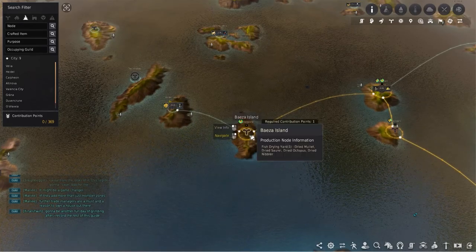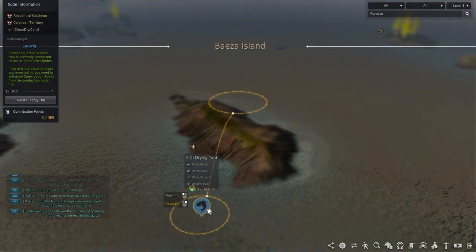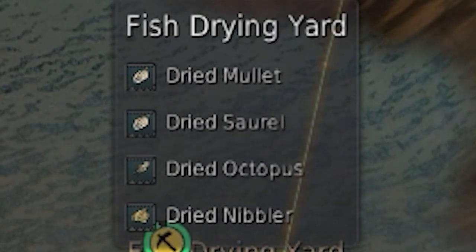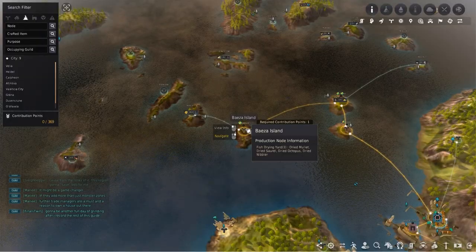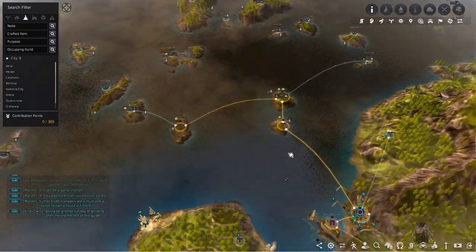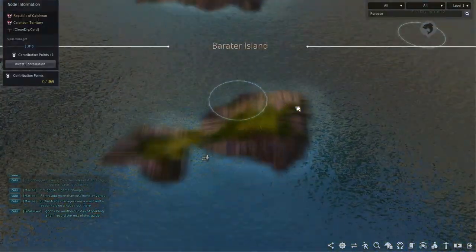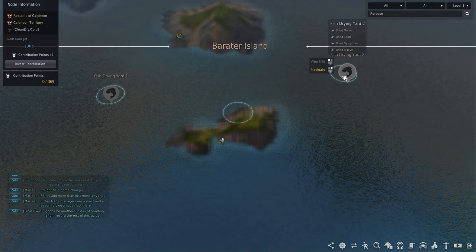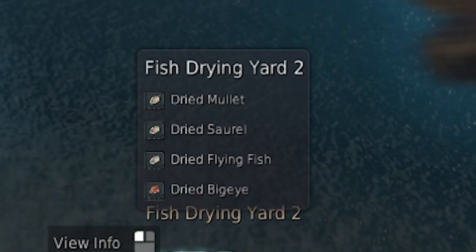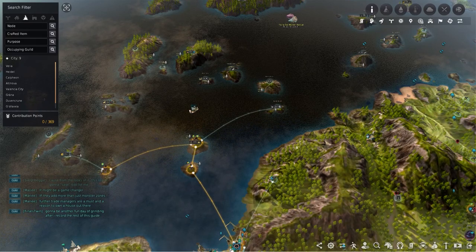Moving onto the next node is Bez Island. This is further but provides a nice amount of mullet and sorrel. There are a low amount of octopus that can be gathered but sadly a very low amount of nibbler, which is one of the highest valued crates. Taking this node will increase the time needed by almost an hour but over the course of the week can provide thousands when using an artisan goblin. The last node to consider would be Baird Island. There are two drying racks here with drying rack 2 being the focus. This rack provides dried mullet, flying fish, and dried big eye for crates. Choosing this is great with all the fish being able to be crated, but the distance is further making it like Bez Island.